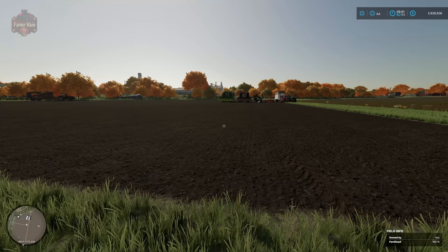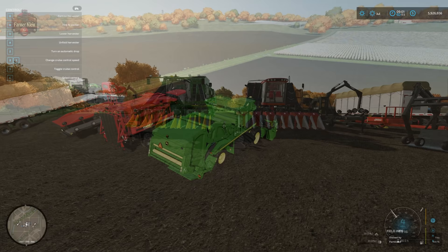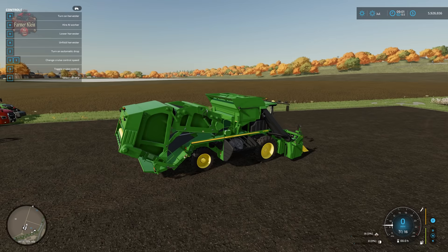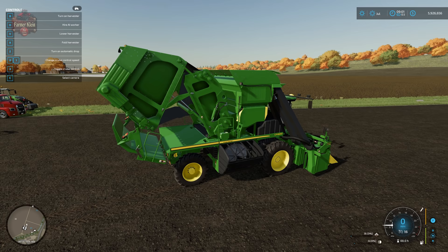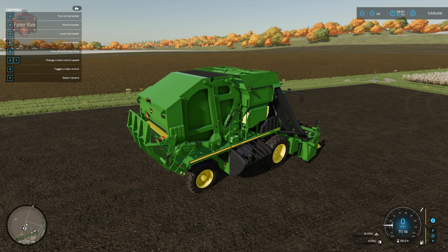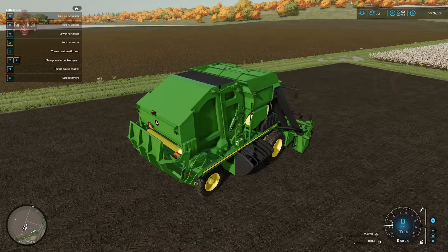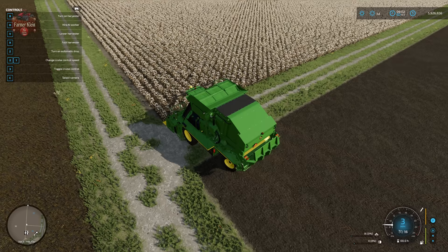Let's start with the John Deere round baler. The John Deere round baler is a little unique — we have to unfold the harvester, which really kind of folds it, turning it into a giant round baler. We also have Auto Drop, toggled with Z. Note that 'turn on auto drop' means it's currently off, and 'turn off auto drop' means it's currently on.